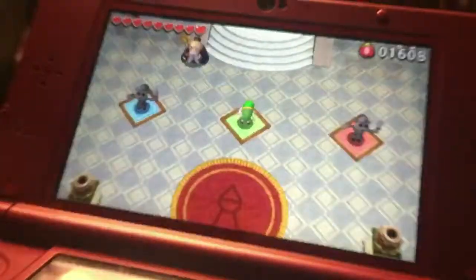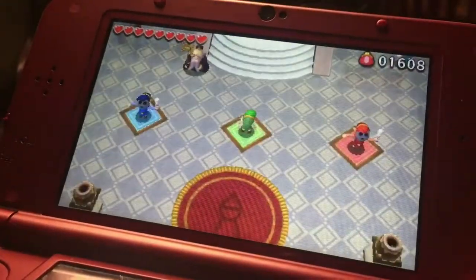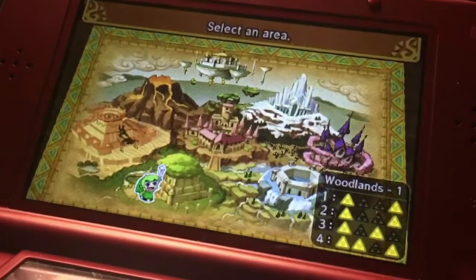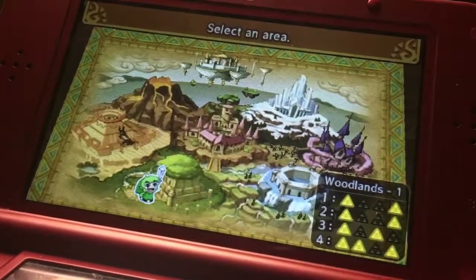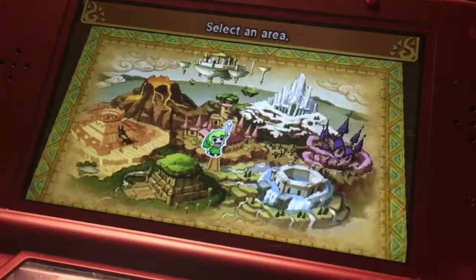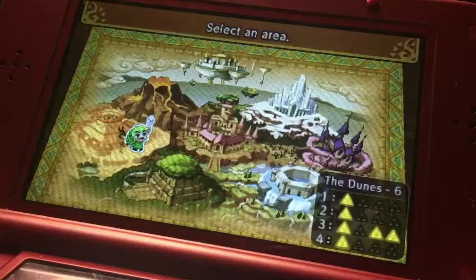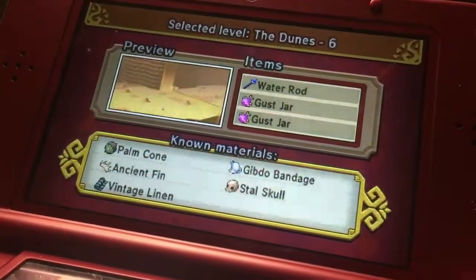Let's get into some of the game. Once you put all your characters on the Triforce, you'll see an area map. For beginners, you'll start right here where Link is right now. I'll show you some of the Sand Dunes — here we go.